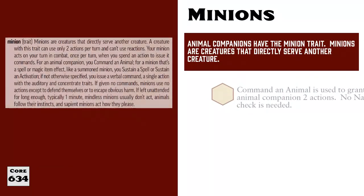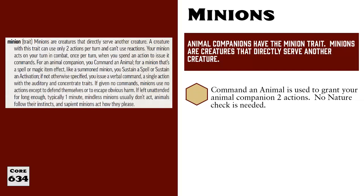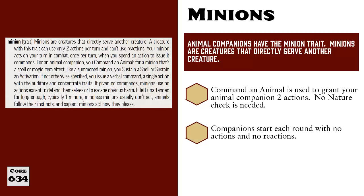You still need to use Command an Animal and issue a verbal command, but this functions differently when used with an Animal Companion. First, there is no need to roll a nature check when using Command an Animal. Second, you only need to spend one action when commanding your Animal Companion. And third, when you spend that one action on Command an Animal, your companion gains two actions that they can spend during the same turn.